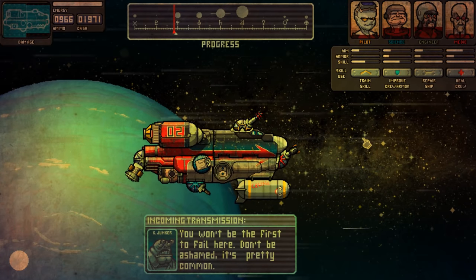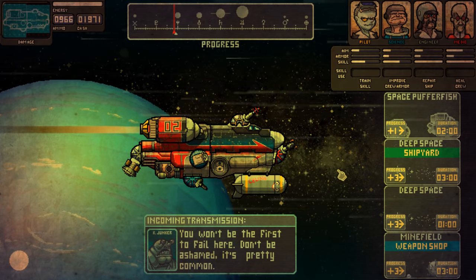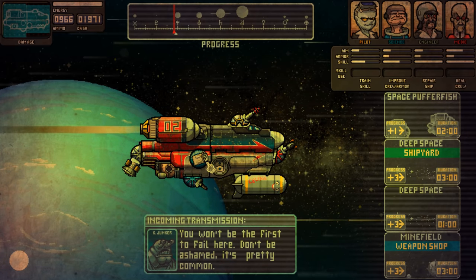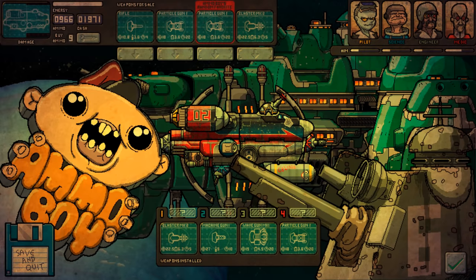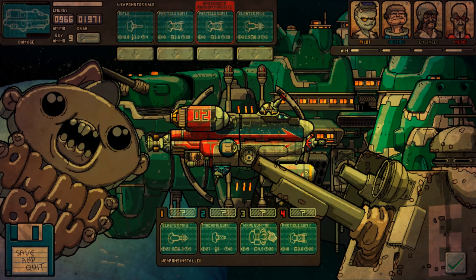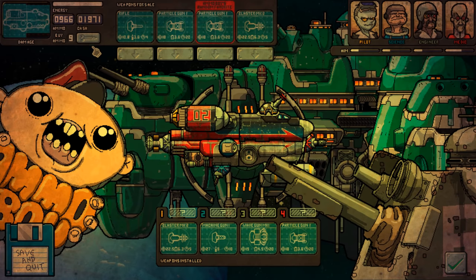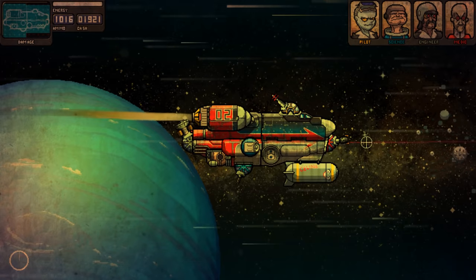Okay, that's the end of the level. Do I want to upgrade? Let's heal the crew. Shipyard — we have enough to upgrade the shield, I believe, but I don't think I want to. Space puffer fish. Let's go for the weapon shop. Particle gun one — we already have that one. Blaster mark two. I could get it instead of the wave gun, but I kind of like it in the back there. I think I'm going to keep it like so. I only wanted one batch of ammunition there. I don't want more than a thousand at the moment.